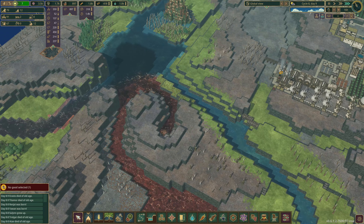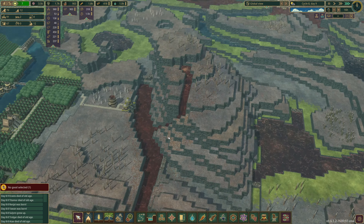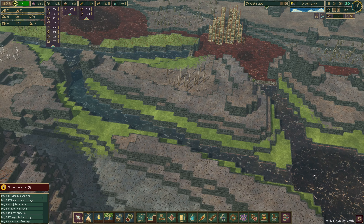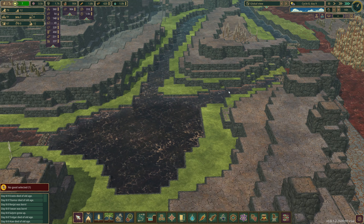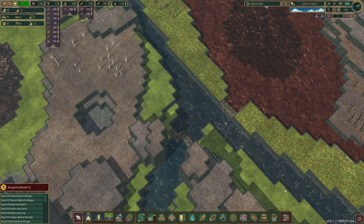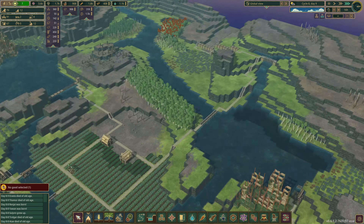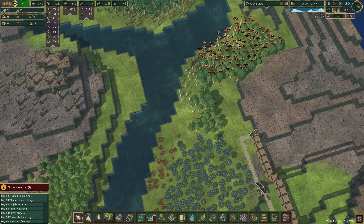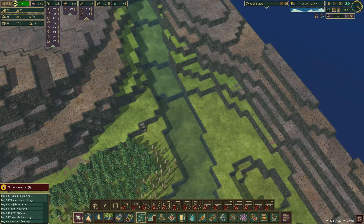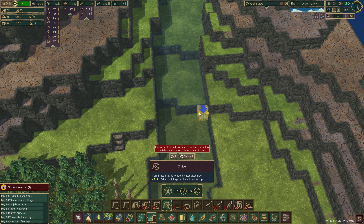Unless this overflows — this can't overflow so we should be okay. Look, there's still water in here — it hasn't drained out, it's still in there. All this is one giant pool, considered to be one thing, so it's going to evaporate a lot slower. Not bad! What's next? Good boys, good beavers — get moving! Let's plan this out — we're gonna want sluice gates.